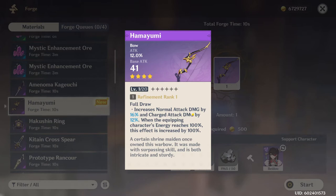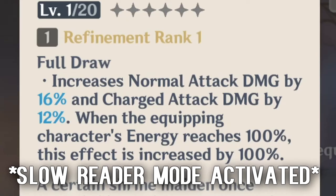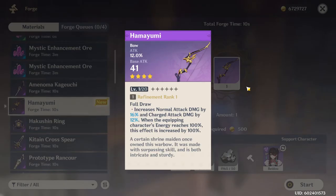Here are the bow's stats — it has Attack Percentage on it and it looks really good, especially for Tartaglia or the new character Yoimiya. They're both really good with this since they both use Normal Attacks. The passive — 'Full Draw' — increases Normal Attack damage by 16% and Charged Attack damage by 12%. When the character's energy reaches 100, this effect is increased by 100%.